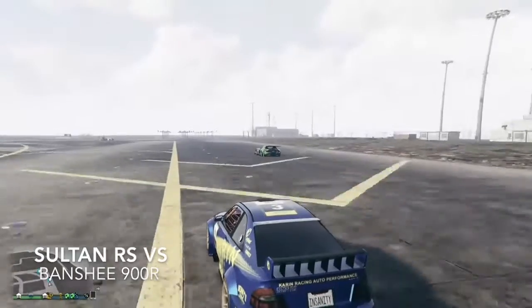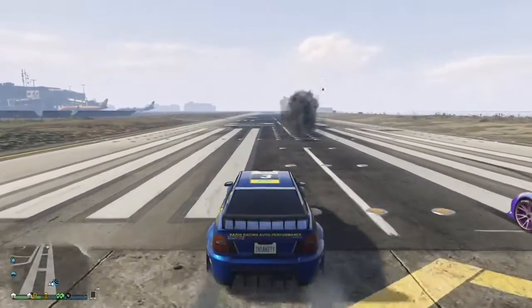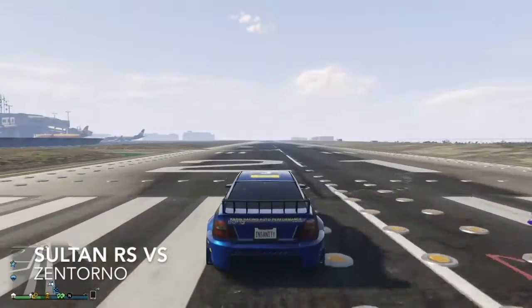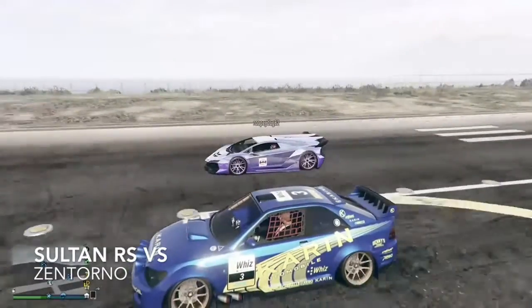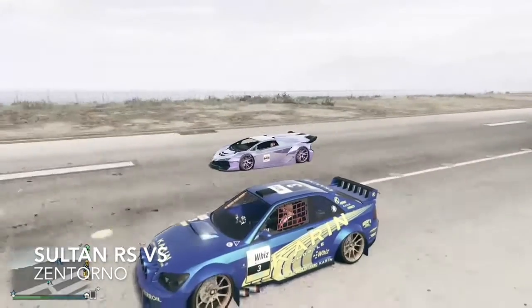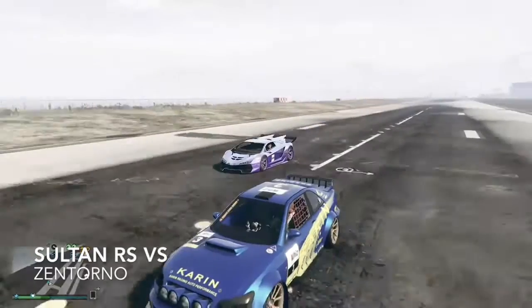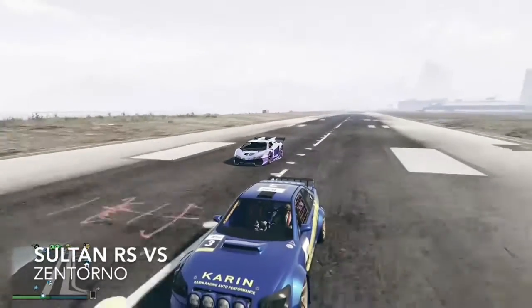And across the line. Next is the Zentorno — the Sultan innocently takes the lead and gains it just by a hair. The Zentorno is catching up, but the Sultan starts to pull away as they cross the finish line. The Sultan wins.